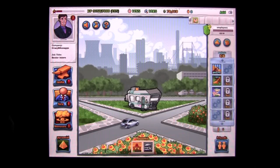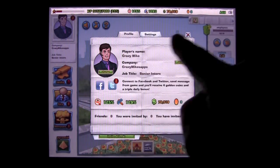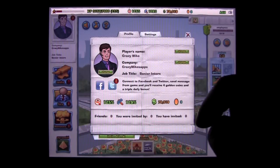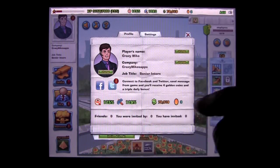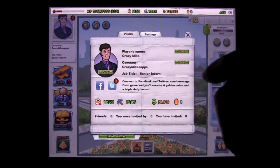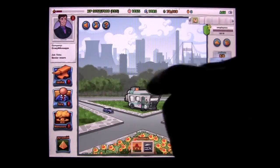This is the actual play board — there's a lot here. Up on the upper left you can see my guy, my profile. We can tap on there: Crazy Mike, Crazy Mike's App is the company. I'm a senior intern and I've progressed up to a quarter of the way on the second level. I have logged into Facebook — you do get bonuses for logging into Facebook. There's also something I'll show you about the pyramid and how you can get coins by getting friends to join. That's my profile.